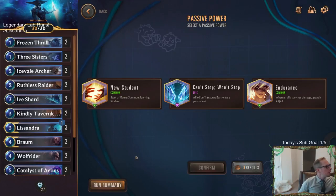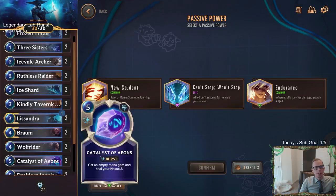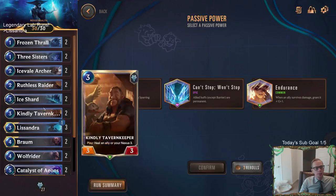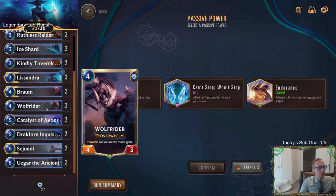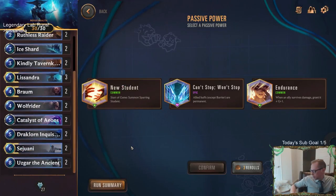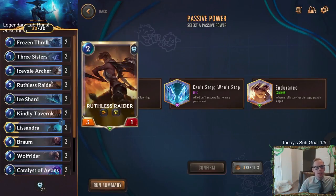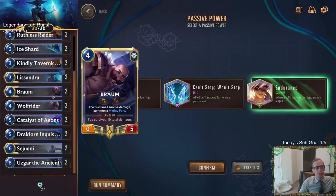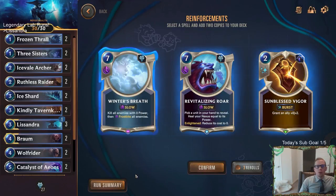Allied buffs except barrier are permanent — when an ally survives damage grant plus one plus one. The passive powers are really important and this is where I'd be willing to use a reroll. Sparring Student is okay but not amazing. Endurance is also okay but not amazing — though I could see taking Endurance with Lissandra, Ruthless Raider, and Braum, we do have good units for it. Can't Stop Won't Stop is cool for different decks but doesn't really help us.